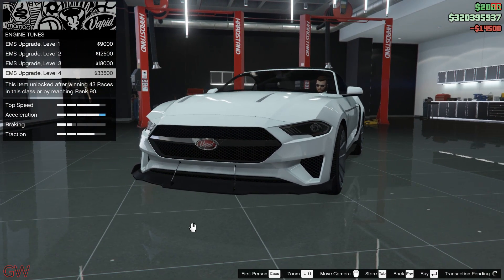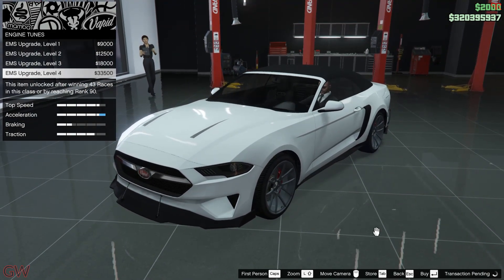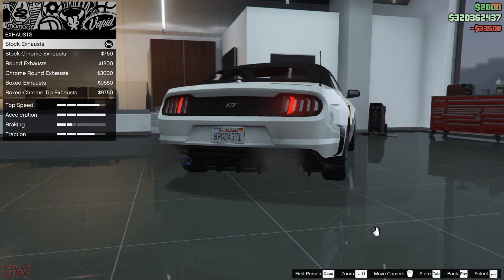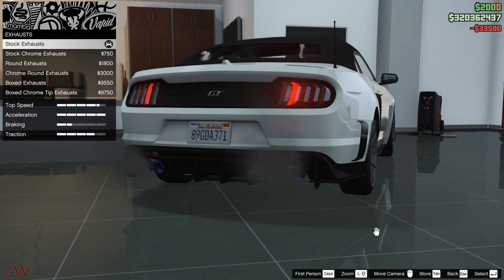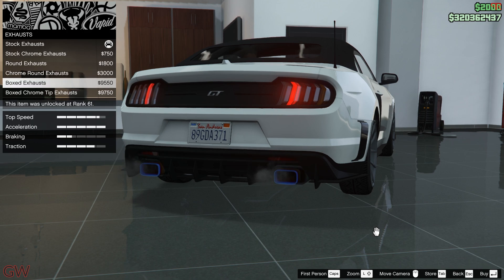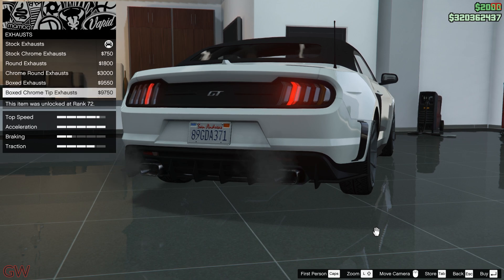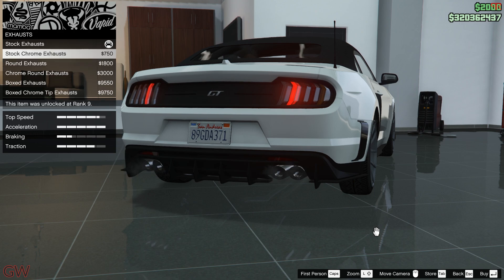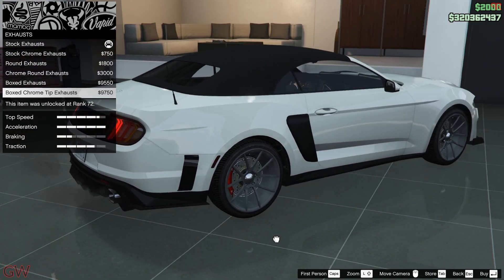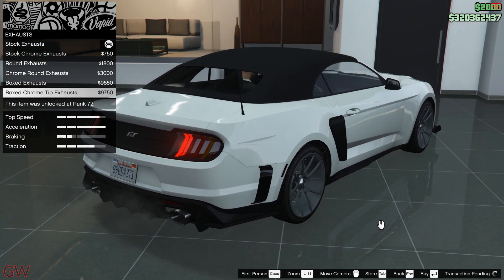Performance — definitely gonna get all of them, no point coming back later on. And exhaust — that kind of sounds good. The tail lights too are actually looking really good. Boxed exhaust... should I go with that? This actually looks good. Quad exhaust — I guess this would suit the bumper design so I'll go with that.